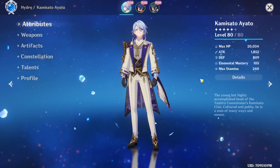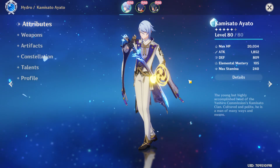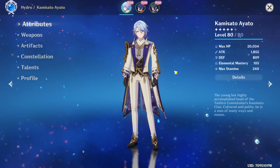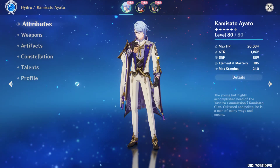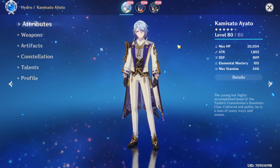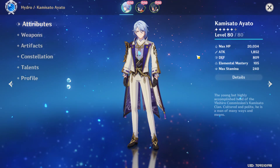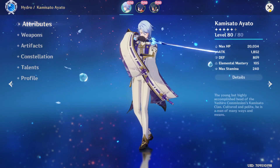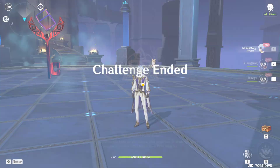Overall, this character looks awesome. You can play him as a support by mainly using the burst, or as the main DPS using both skill and burst for maximum damage with sub-DPS teammates like Raiden for off-field effects. He has very high potential and works with many team compositions. If you have Primogems saved and are looking for a new team comp, I really recommend this new character. Hope you guys enjoyed this video - see you, bye bye!